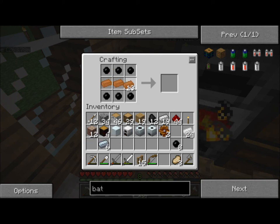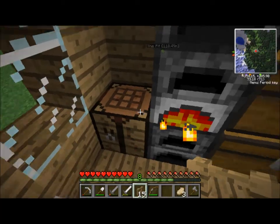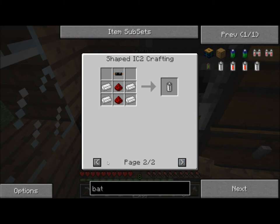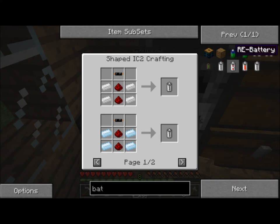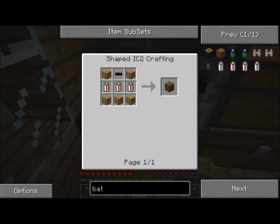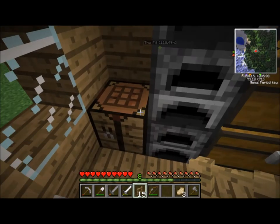Grab some cables, grab some copper. Some of these filled with redstone. Coal dust, redstone, and copper cable. I'm going to need a bat box eventually — RE battery. Screw it, we'll make a bat box. It was three batteries — oh God, I don't have enough materials. Oh, of course I do.